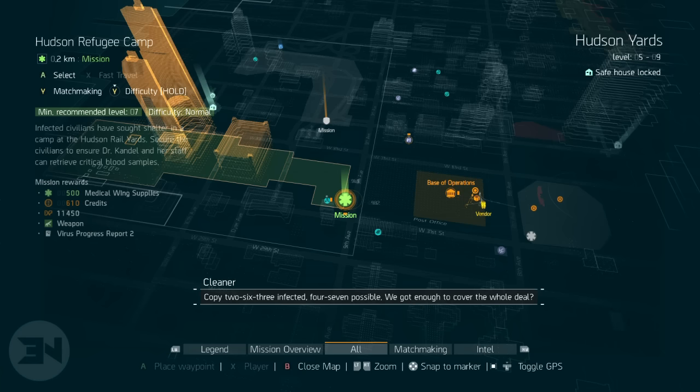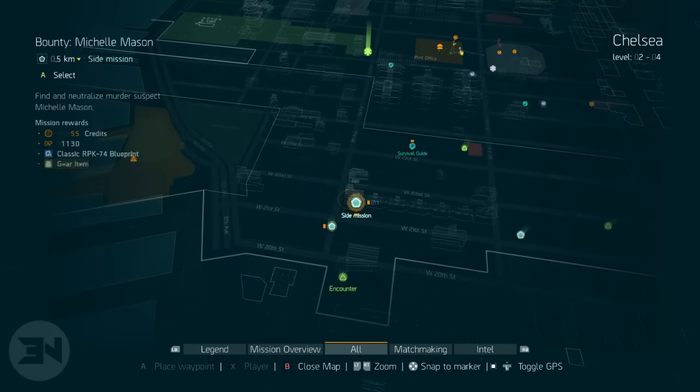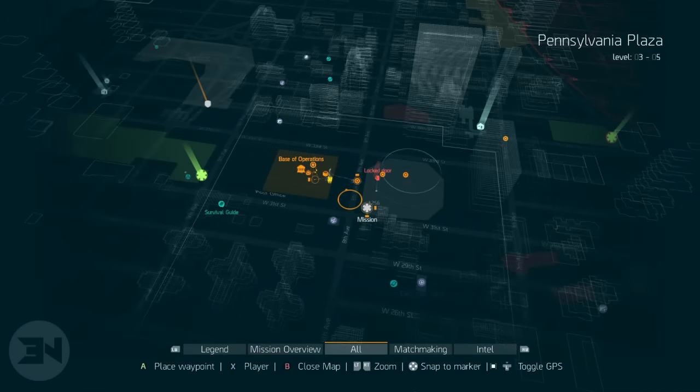It might seem like a very small increase, but the more missions you do — and you'll be doing a lot of missions and side missions — the more credits you're going to get, and it's going to rack up. I'm pretty sure there's going to be a way to specifically abuse and get a lot of credits, but I haven't found it yet.